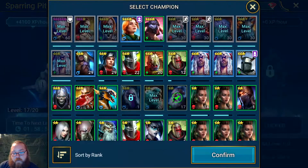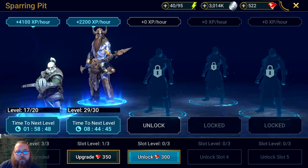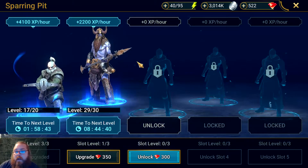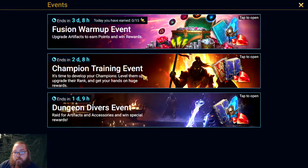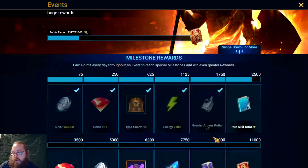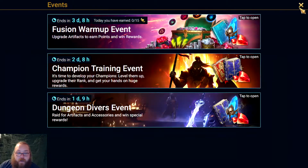I'll go ahead and unlock the second slot — select champion, confirm. Now the reason I'm leveling these guys: he's a blue rank three, and when you're doing this champion training event, the more stars they have the more points per level — he gets two points because he's a three-star. The rank upgrade from three to four would be even better, but I'm just going for the two points instead of one. Leveling a two-star would be half the points. I'm leveling them to maximize points during this event, and then they'll go into the vault or be used as food.